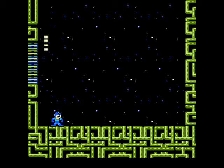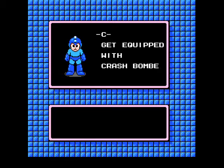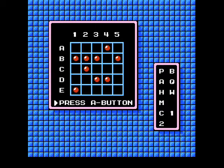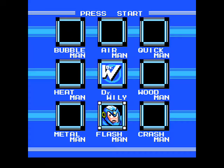We defeated Crash Man and we get his weapon, which is definitely not one of the more useful ones in Mega Man 2. Get equipped with Crash Bomber — not that anyone ever actually calls it the Crash Bomber; usually it's just the Crash Bomb. There's our password if you need it. And we are down to one Robot Master, so let's go after Flash Man.